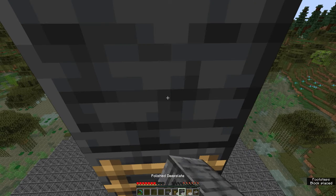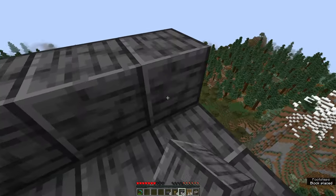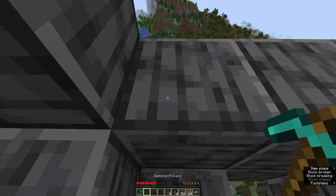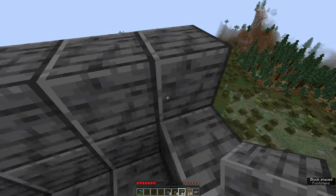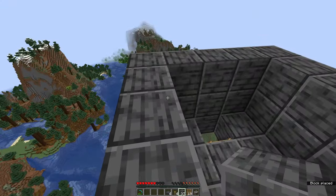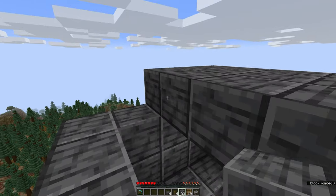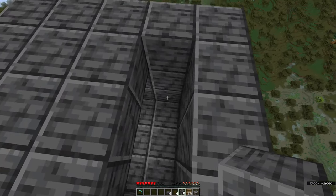Keep building up until you get to Y level 170 or thereabouts — it doesn't need to be exact. The reason I said 170 instead of the more standard 180 is because I've built this over water. I don't need to worry about surface spawns of mobs, because the only thing that can spawn in water are drowned, and I don't think the water here is deep enough for that. So outside of the slimes, there shouldn't be anything that can spawn anywhere.